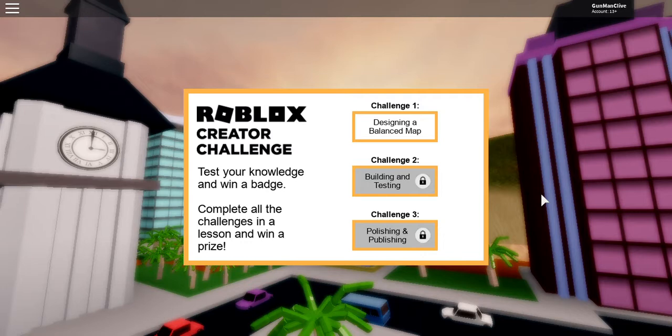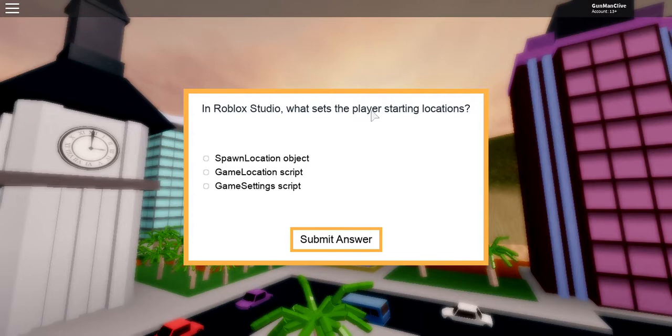I'm going to be teaching you how to get Rodan's head. What you want to do is get into the creator challenge and go to challenge 1: designing a balance map. You could do all the activities and stuff, or you could just get to the quiz, which is what I did. In the mobile studio, what sets players' starting locations?